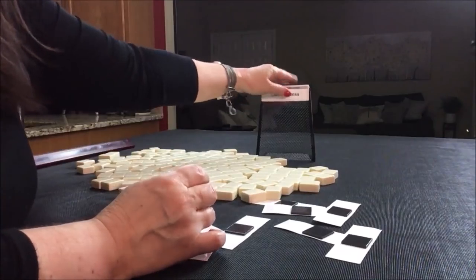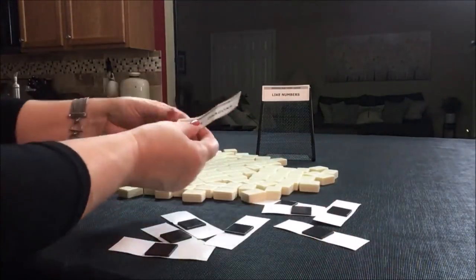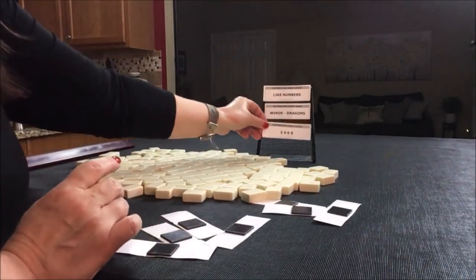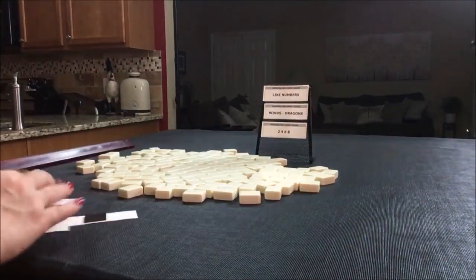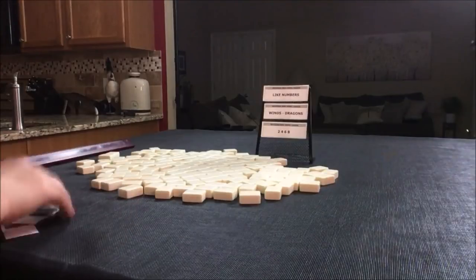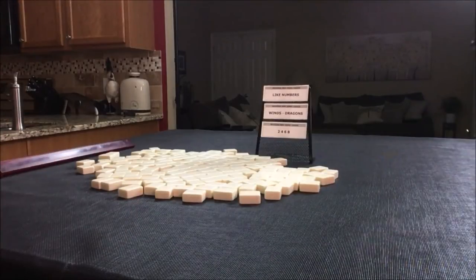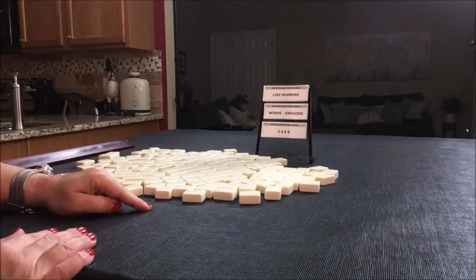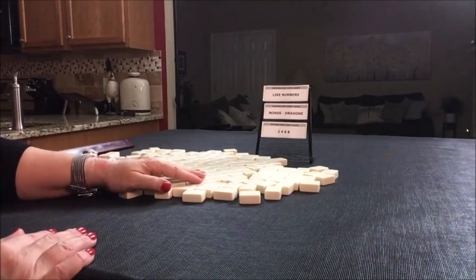Like numbers, winds and dragons, two-four-six-eight. We'll just say we're the dealer. We'll get 14 random tiles and then build a mock Charleston.